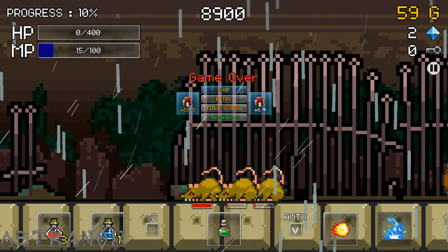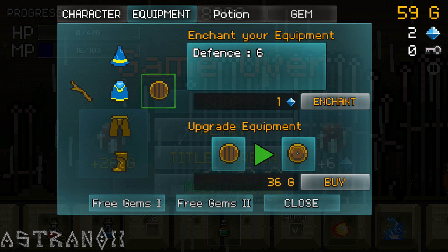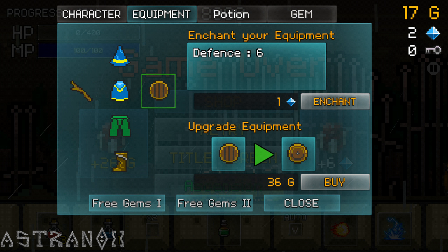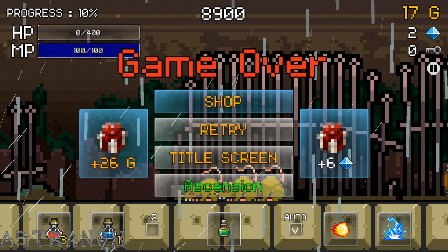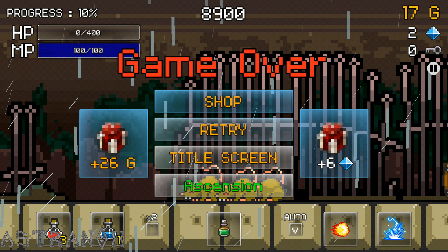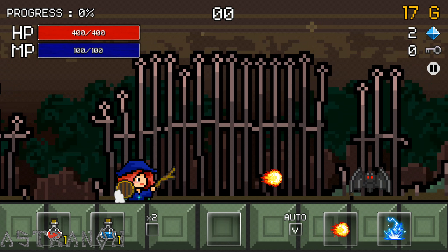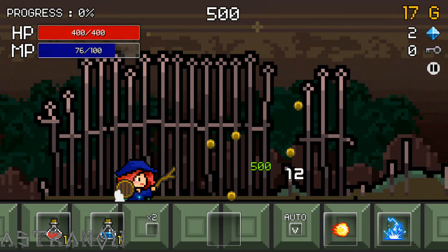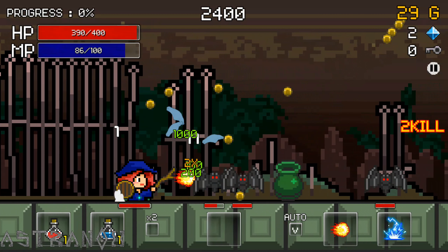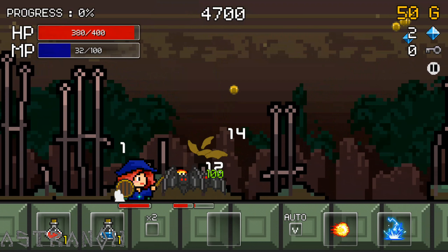Alright, level up gear. Potions are too expensive. Empty regions — you can use two potions at the same time. Press the button.